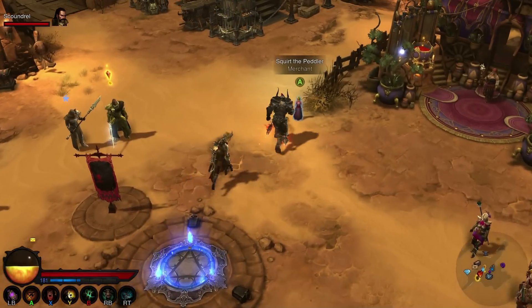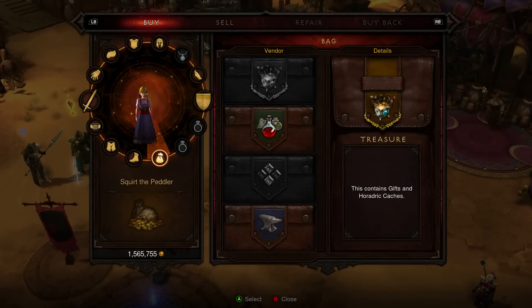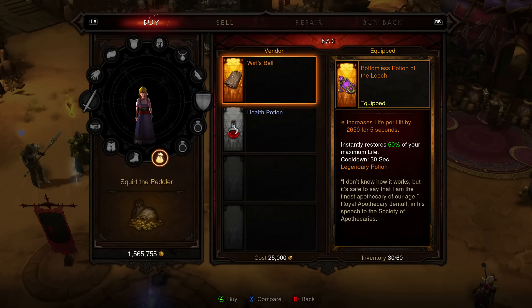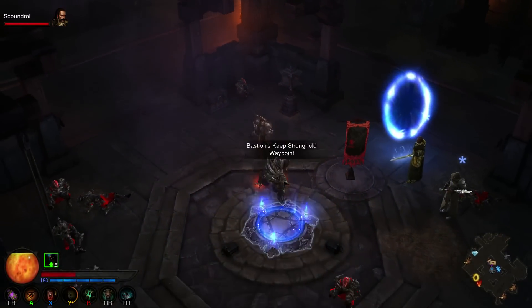The second part can be found in Act 2. Simply go to the Merchant northeast of the Waypoint called Squirt the Peddler. Select the Merchant, select the Treasure tab, select the Items tab, then she will sell you a Wirt's Bell for 25,000 gold. Pick that up and we're on to the third part.